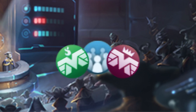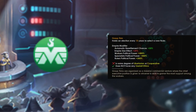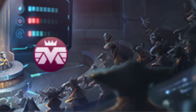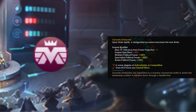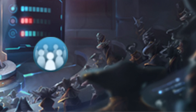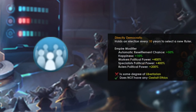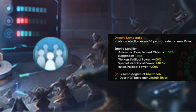Three new authorities have also been added to the game. Group Firms are basically democratic megacorps where the CEO gets selected by the workers. Dynastic Enterprises are massive commercial entities where the CEO position is passed through a familial line — essentially a megacorp version of the imperial authority. You can also pick a new democratic authority, Direct Democracy, where citizens vote to enact new proposed laws and policies without any elected representatives.